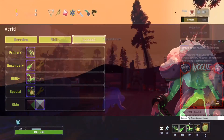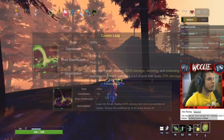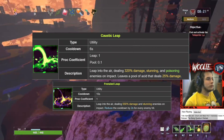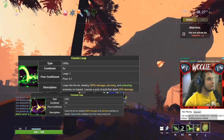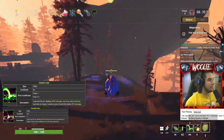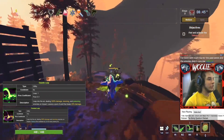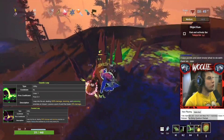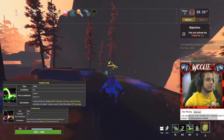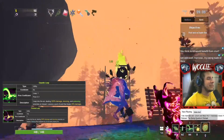Finally, we have Acrid. I recommend taking his default shift. Similar to Loader, Acrid is played as a pseudo-ranged survivor relying on ranged skills for the majority of his damage. The simple reason for taking the default is that it has a lower cooldown and thus provides more mobility. You can take the alternate, but know that if you do not hit at least two enemies it will have a longer cooldown than the default. If you intend to do a true melee Acrid playstyle of leaping in and mauling enemies, obviously choose the one that lowers cooldown per enemy hit. However, in all other cases, the default shift is the better choice.